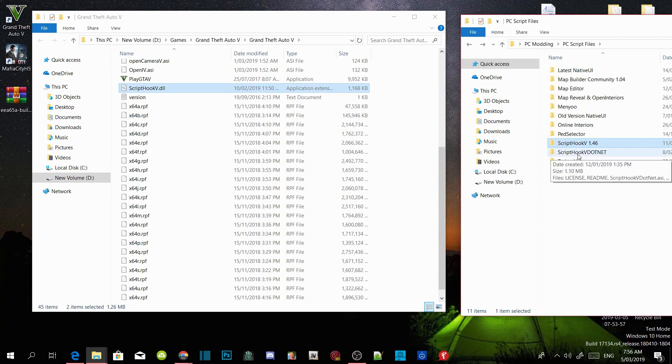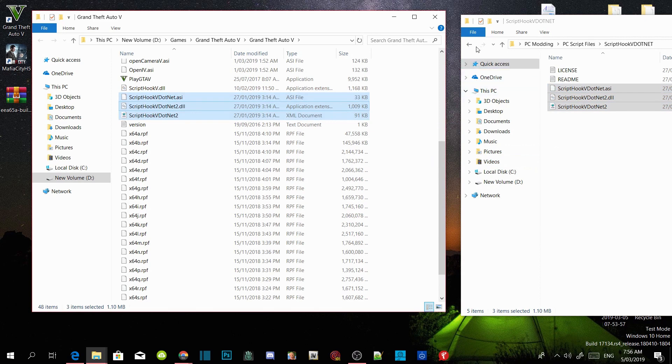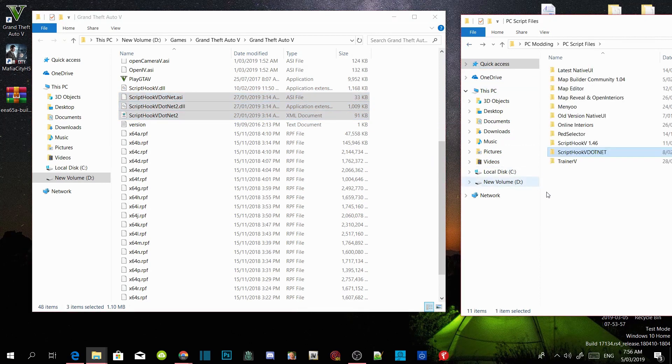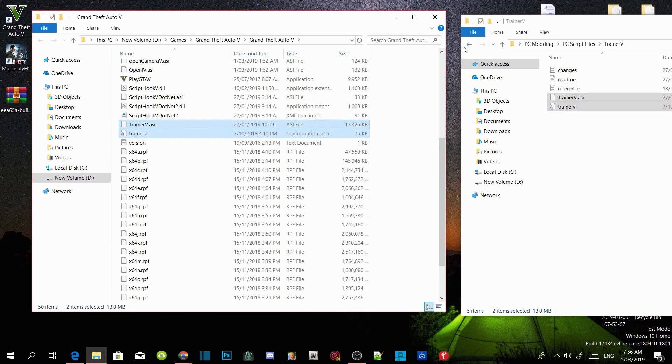Then open up your ScriptHookV.NET Extract file. Select ScriptHookV.NET .ASI, .dll, and .XML. Drag those three files inside your GTA V main directory. Now we are going to install our trainers. Open up your TrainerV Extract folder and select TrainerV.ASI and .ini. Drag both files inside your GTA V main directory.